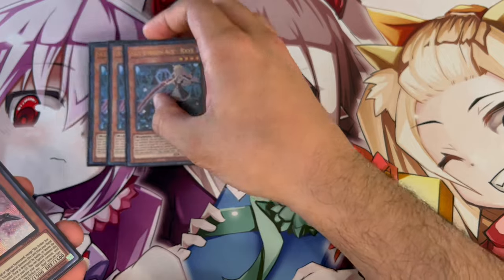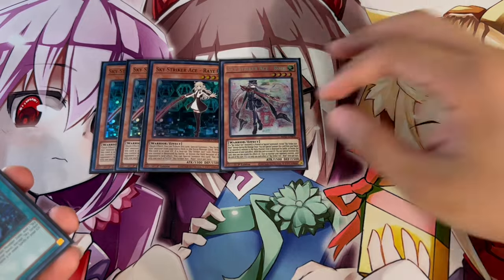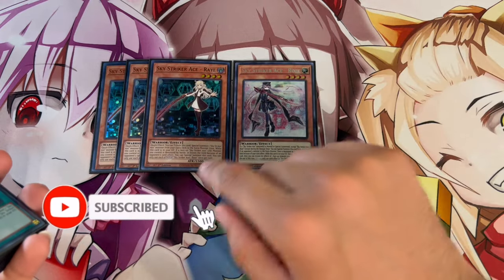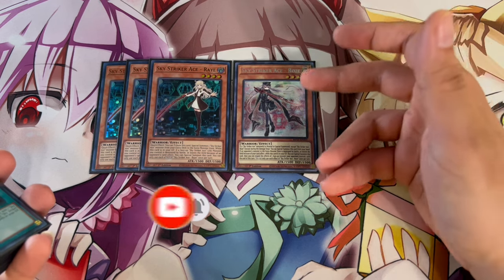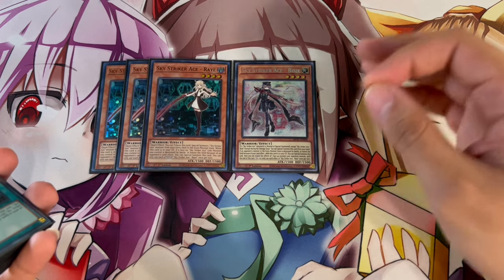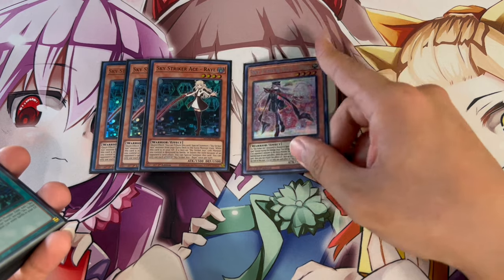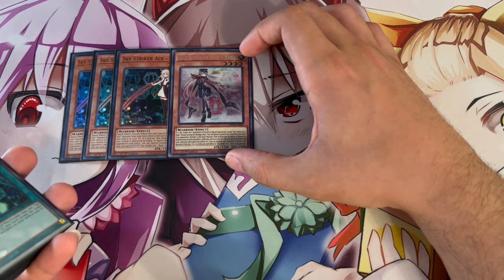We are playing 3 Sky Striker Ace Ray and one Rose. I'm only playing one Rose because it's not as important as Ray. Ray you have to be playing 3 of — it's the most important monster in your deck, and it keeps coming back from the graveyard. We are playing a go-second list, which is why I decided to cut Rose. You really want to play as many board breakers and going-second cards as possible. You don't want to see the Rose; you'd rather see your board breakers and go-second cards.